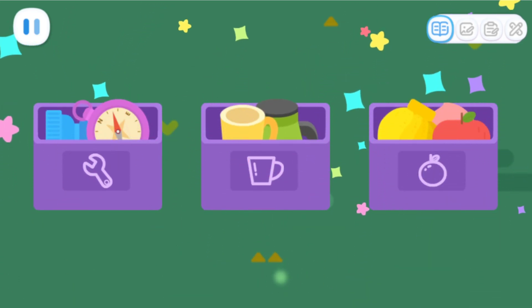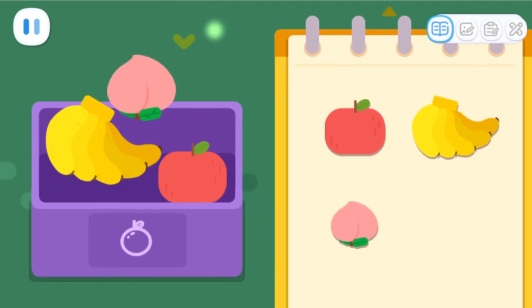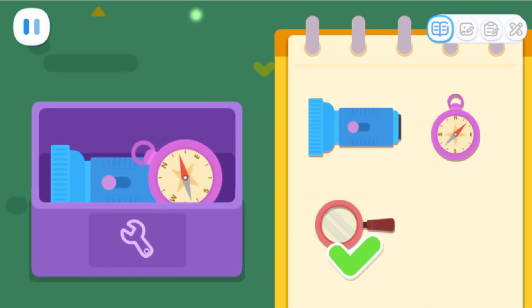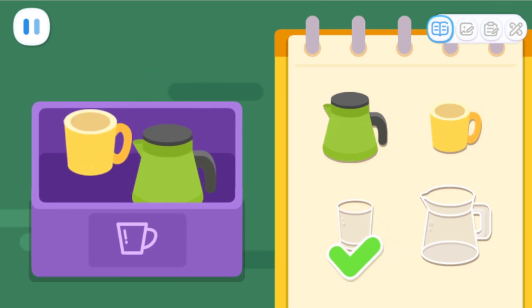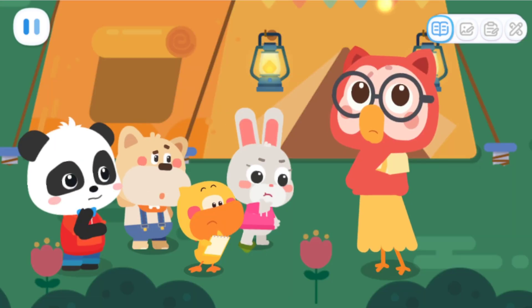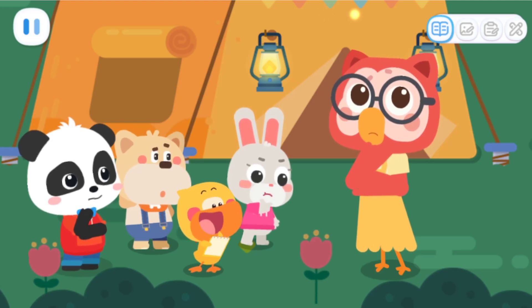Done! Now, let's check with the list again! All the food items are still here! What's missing from the tools category? Find it from the list! It's still here! It's still here! Yes! A magnifying glass from the tool category is missing! What's missing from the container category? It's still here! It's still here! Great! A glass and a jar from the container category are missing! Huh? None of them are metal!